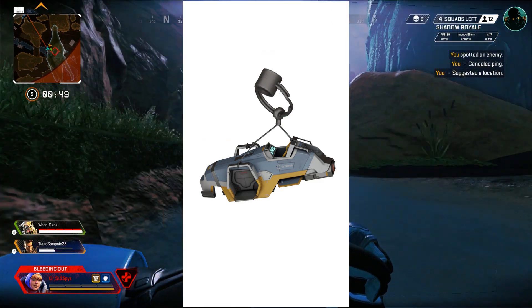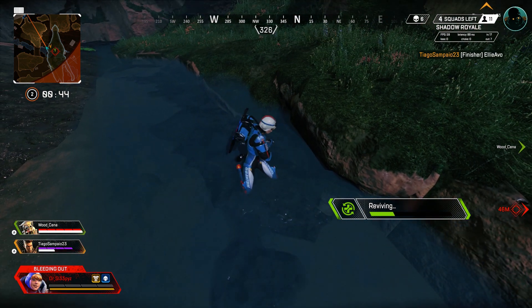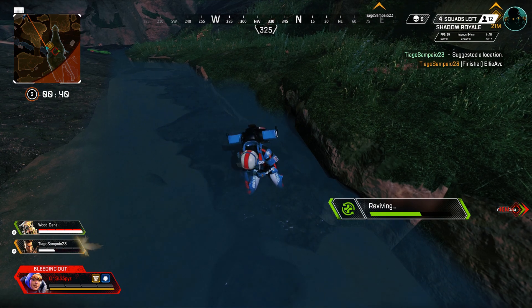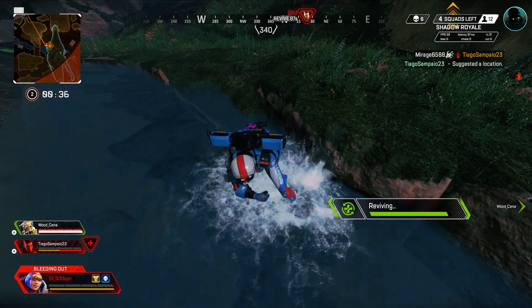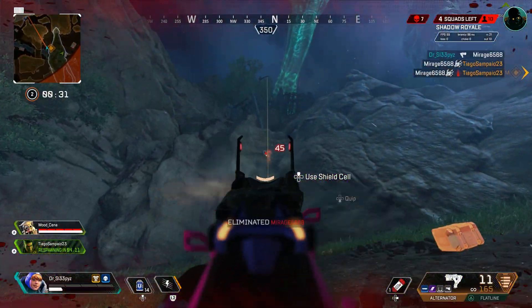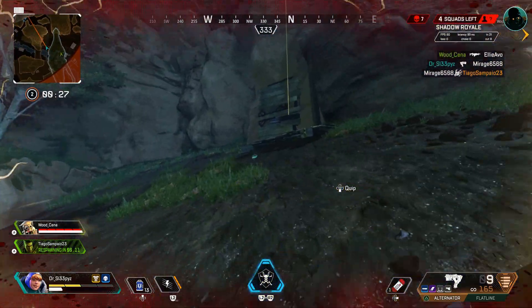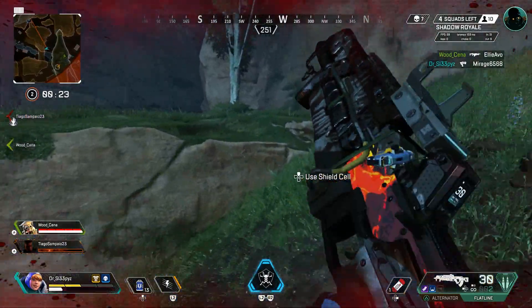Maybe it's like a new loading screen — instead of just a plain loading screen picture, it's kind of like a short film of us going to Olympus. Or maybe there is like a train, and we could just sit on it and take the subway all the way across the map. I don't know why we're going to be driving in Apex Legends, but it's going to be super cool. I'm excited for it.